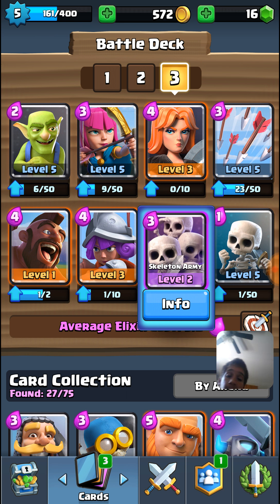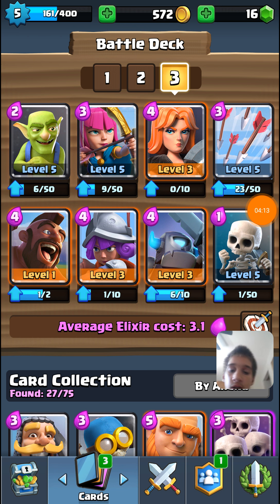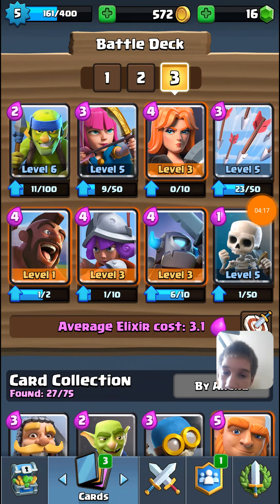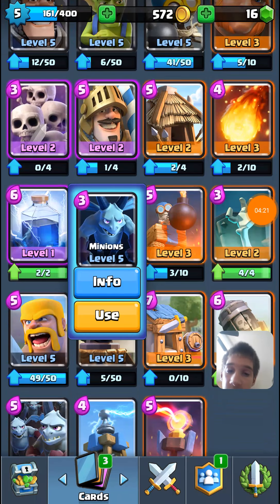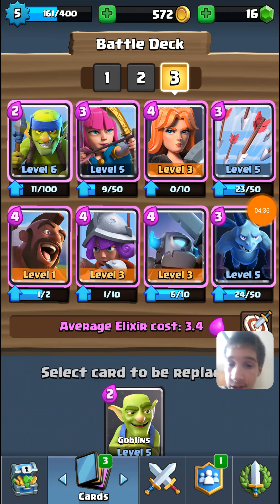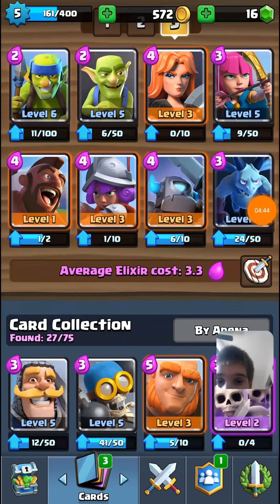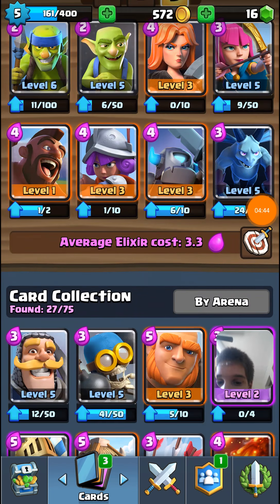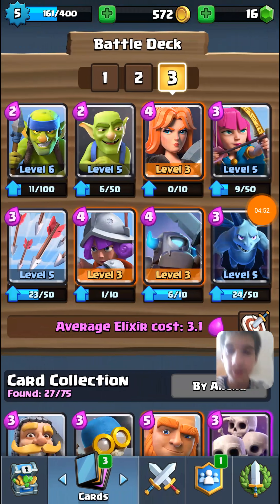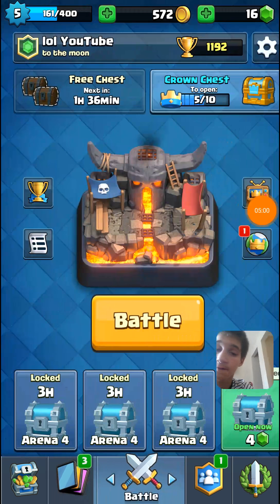Let's get rid of Skeleton Army. I think this will make it cheaper, actually - no, it'll make it more expensive. I think what we need to do is get rid of Goblins for Spear Goblins, or Skeletons for Minions. That went up a lot, but whatever - we're going to leave it. Well, it's gotta be a cycle deck. Let's get rid of Archers, maybe for Goblins. Want it a little bit cheaper - let's get rid of Arrows. Arrows for Valkyrie? No. Arrows for Hog. Cycle deck - we have quite a bit of defense: Spear Goblins, Goblins. Let's see if this cycle deck works.